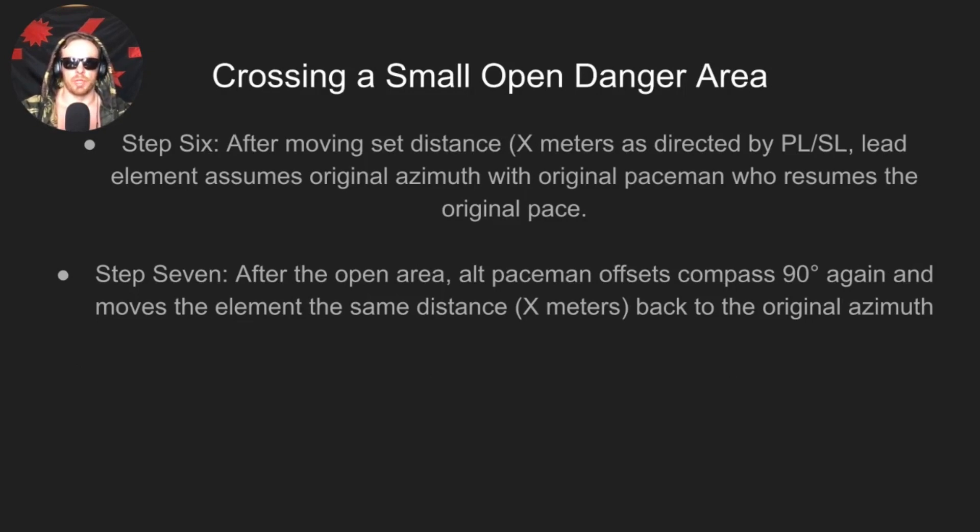For the detour bypass method, the primary paceman suspends their current pace count, remembers it, and initiates an interim pace count. An alternate paceman — typically the lead team leader — takes over and offsets his compass 90 degrees left or right as designated by the platoon leader, moving in that direction until clear of the danger area for a prescribed distance. After that set distance, the lead element resumes the original azimuth with the original paceman continuing the original pace count.